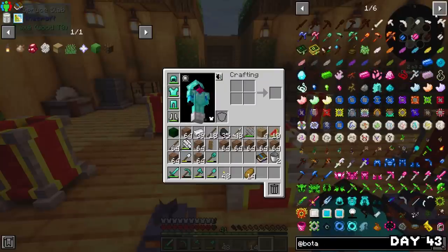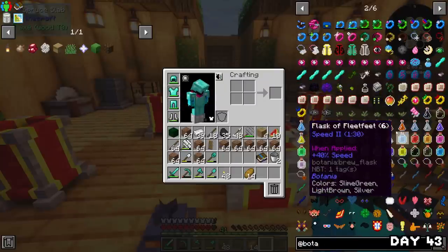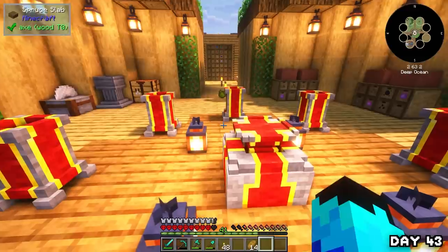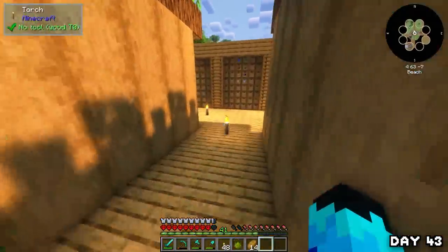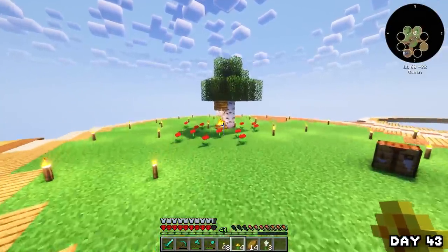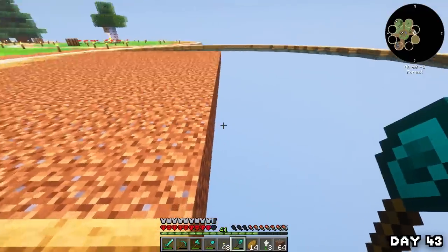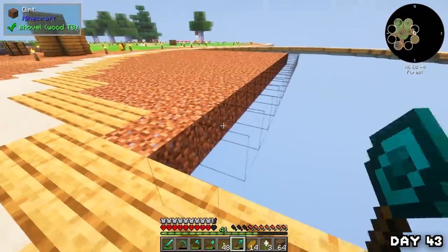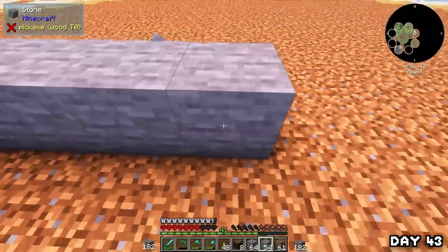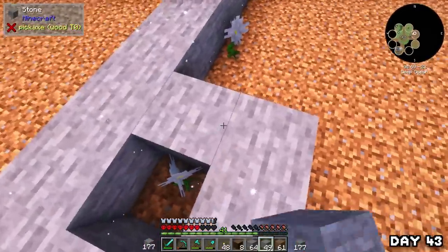On day 43 the mod I decided to tackle was Botania — another flower mod. My bees weren't out just yet so I went and filled another island with dirt using the wand, which was so much easier. Then I popped down my pure daisies and got to work on making some living materials to actually get started.